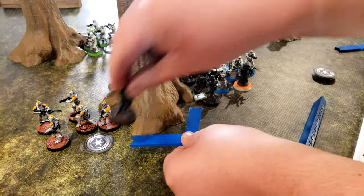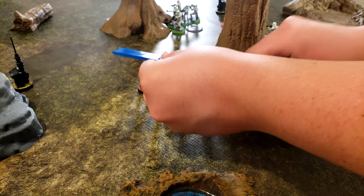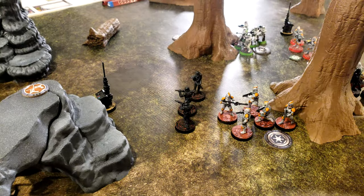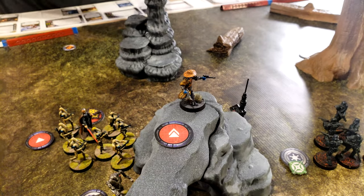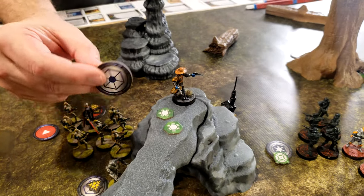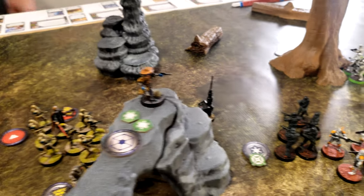These Death Troopers are going to move, then move out to here. That reveals the Cad Bane token — which is Cad Bane. He gets this token and he dodges from the beginning of the round. Going with Cad Bane — he's going to take an aim and then shoot at the Death Troopers.